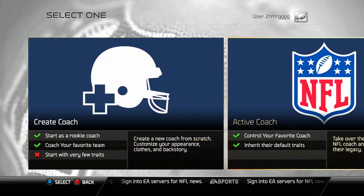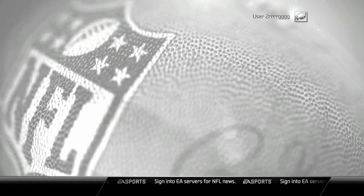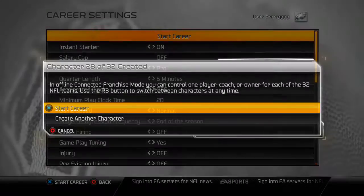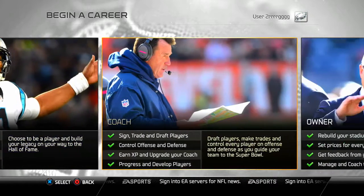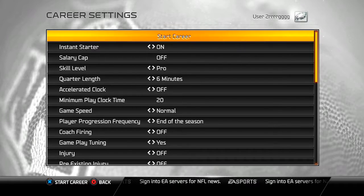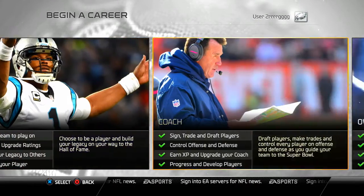It starts out with whatever coach you started first — that window will come up first, but you can select any of them and I'll show you how once I finish them. I'm not sure if selecting all 32 coaches is available in online career mode — I don't want to play online. I like to create my own fantasy teams and situations.